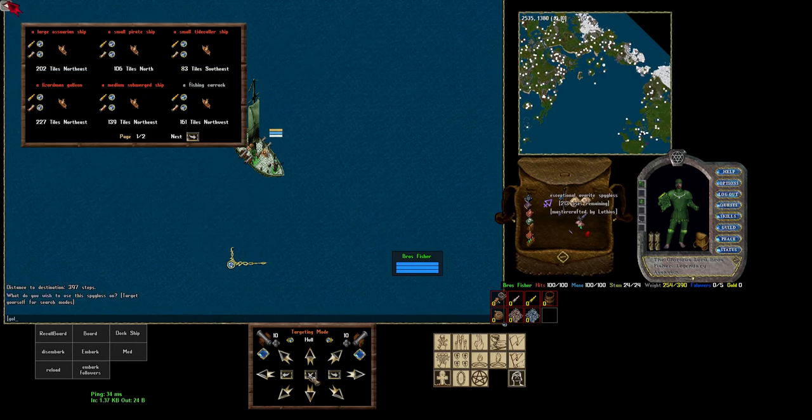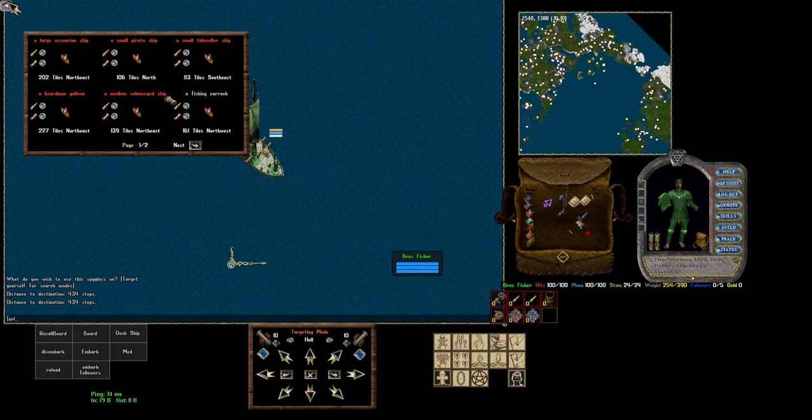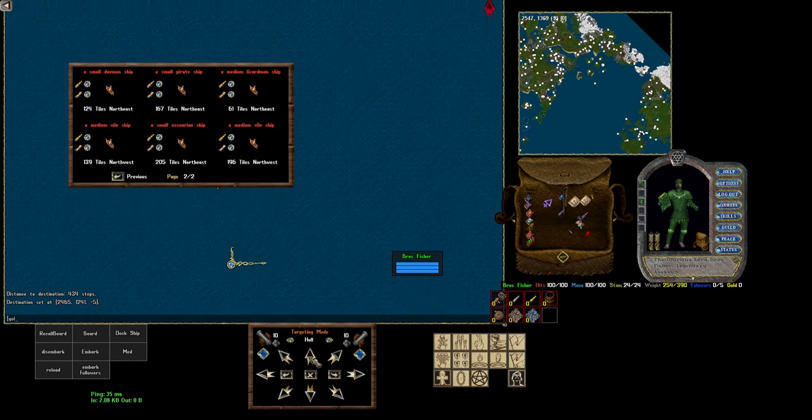Alright, let's take a look at this one. Once we pull up our tracking on our spyglass, we've hit two distinct clusters. These that are about 200 tiles away — you'll see there's a bunch at 200 — and then these that are roughly 100 tiles. One spawner appears to be off to the northeast and the other appears to be to the northwest.